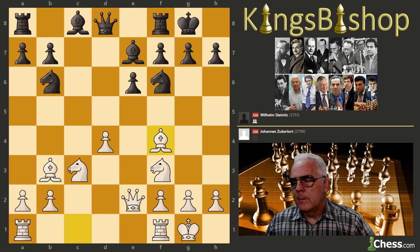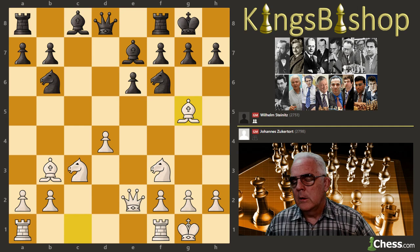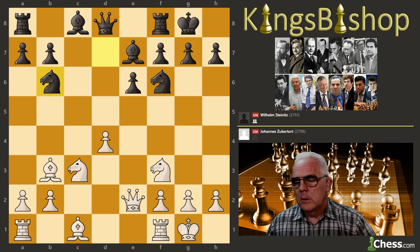Now this move, Bishop f4, has only been played one time since this game. Alternatively, Bishop g5 is the top move in the database — that move was introduced by Mikhail Botvinnik at Leningrad in 1938, playing against Alexander Budo. But the Austrian Grandmaster Karl Schlechter preferred Rook to d1 here.